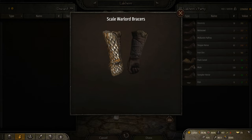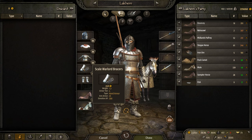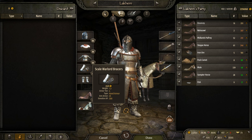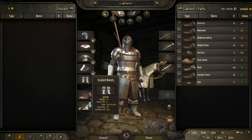For arms protection and hands, this is a Battanian piece — Scale Warlord braces — and this is the best you can buy from what I've seen, providing 25 armor. Now, this is before all the item modifiers kick in that were introduced with the full release, such as Reinforced or Thick. If you get this as a base and then find a Thick or Reinforced version, it will be head and shoulders above everything else in the world.